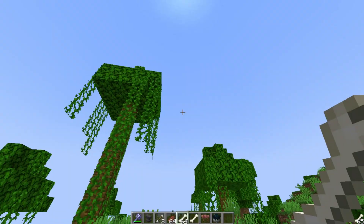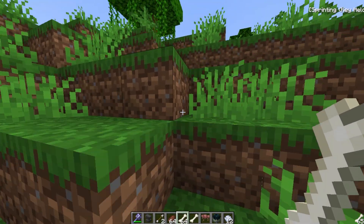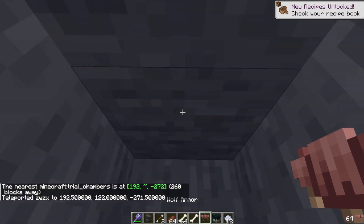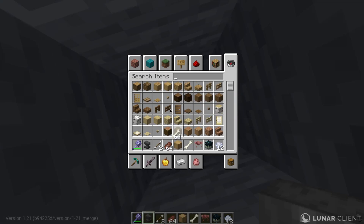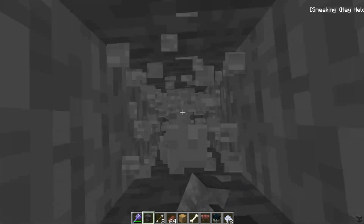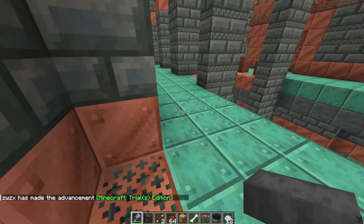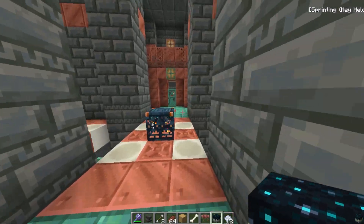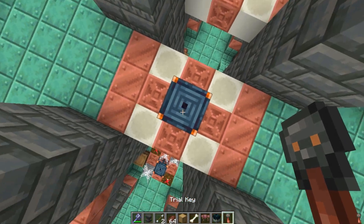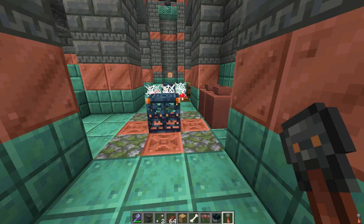That's the power of the new weapon. Now I'm gonna try some more things, like the trial chamber. I once wasted a key and wasn't sure what to do. So this place is a random combination of blocks with a good theme. You need a trial key and then you right-click on these spawners or something.